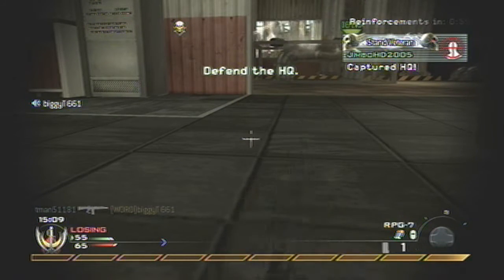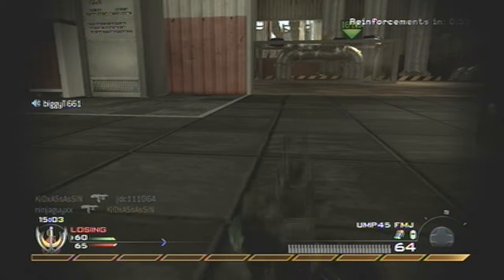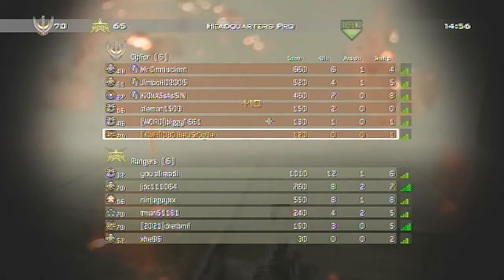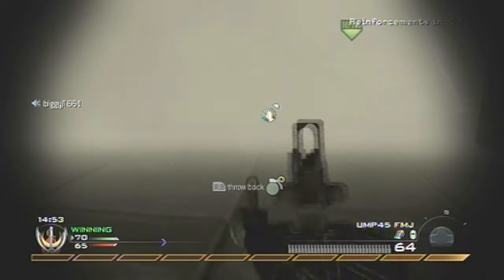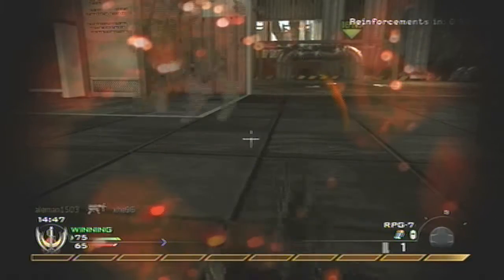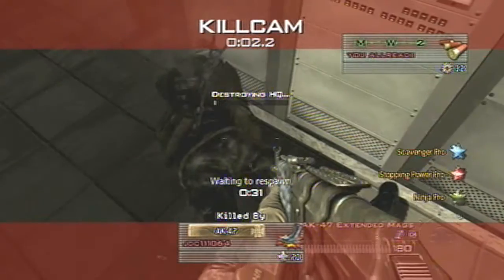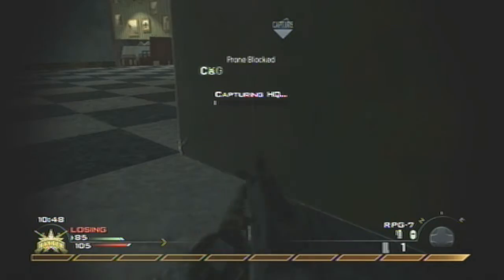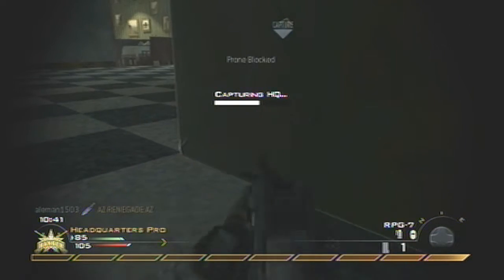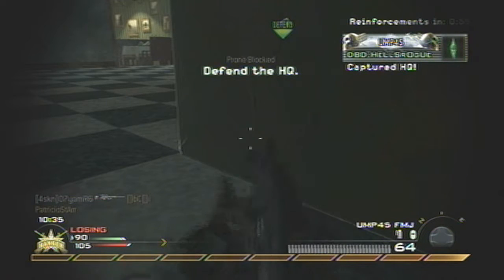This is the trick I use for Headquarters. If you press Y-Y repeatedly, it'll look like you're dead. That's why you need Cold-Blooded Pro — because people will look at you and think it's a dead body since the name doesn't show up. You will see right here in the kill cam that I pretty much look dead. When you press Y-Y you're pulling out your secondary weapon, but since you keep doing it repeatedly it just stays in that position.